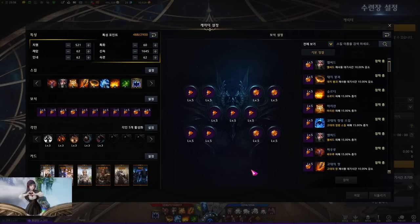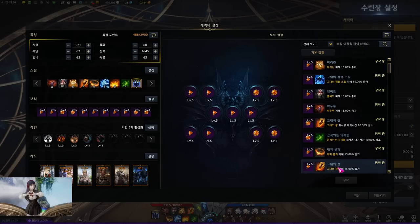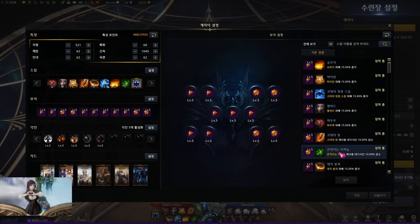For the gems, you run 7 attack gems on Shurudi, Marillin, Identity Skill, Elfseed, Poweroo, Earthquake, and Ancient Spear. And for the remaining 4 cooldown reduction gems, you run them on Elfseed, Earthquake, Ancient Spear, and Sticky Swamp.